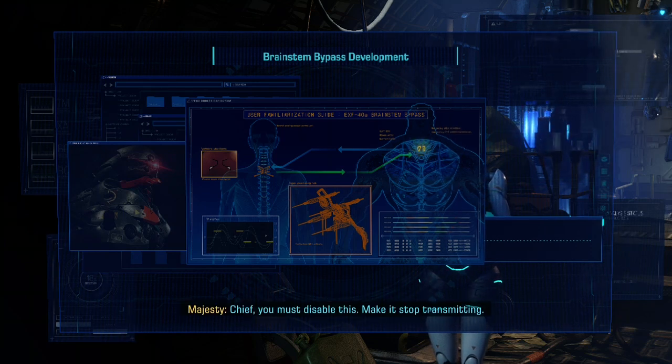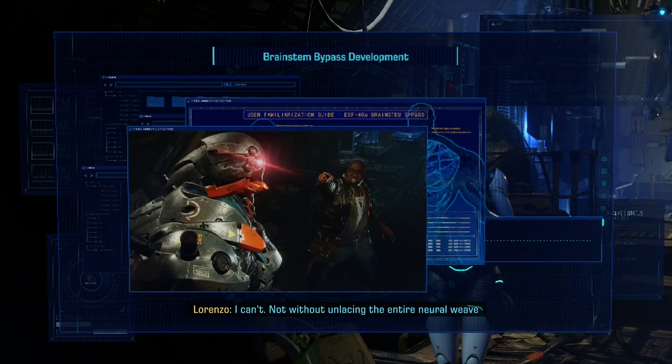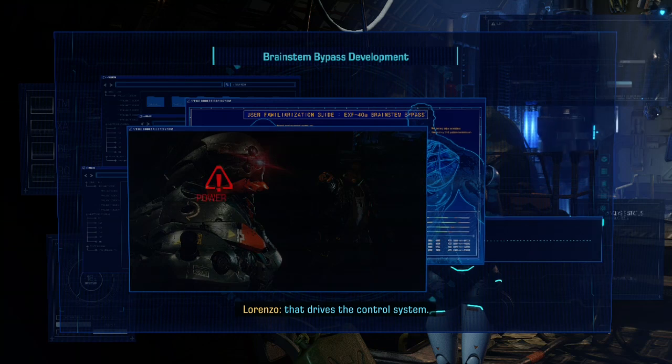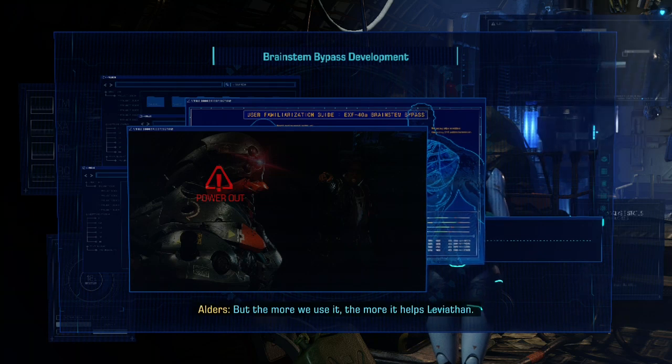Chief, you must disable this — make it stop transmitting. I can't, not without unlacing the entire neural wheel that drives the control system. Like it or not, the exosuit's keeping Ace alive out there. But the more we use it, the more it helps Leviathan.